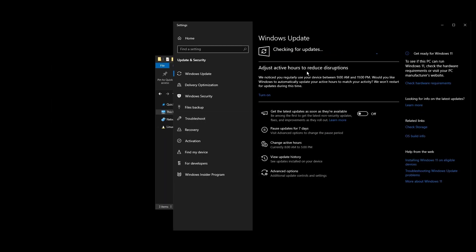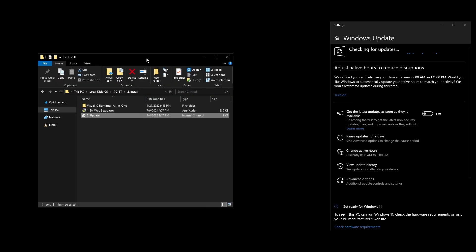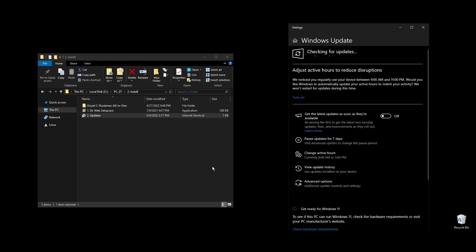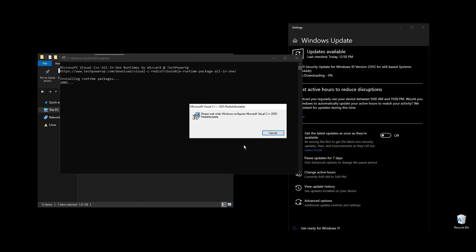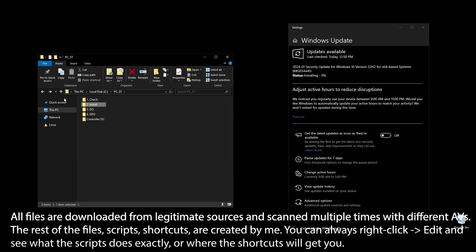Once all Windows updates are done, go ahead and pause Windows updates for as long as possible. What I personally do is pause them for 2–3 months, then do everything that's available, redo everything in this video, and pause them again. This way, my PC always feels fast and responsive.